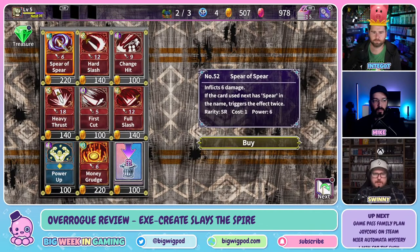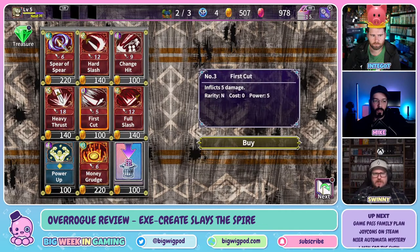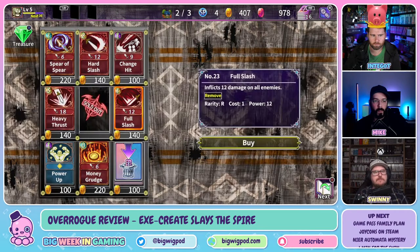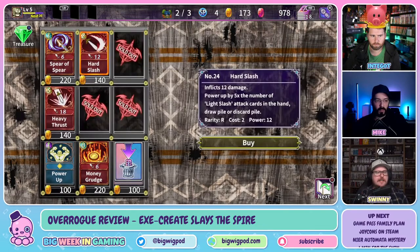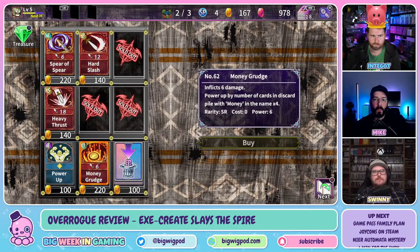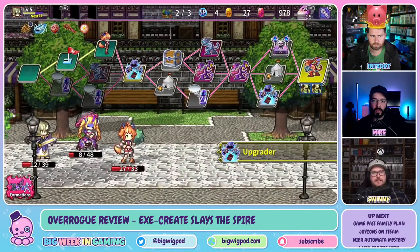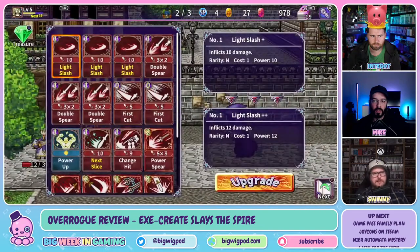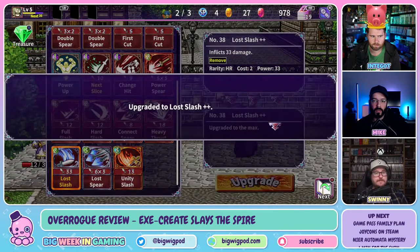What you do keep is the gold you earn and something called blightstones. With that gold, that's where the real hook of the game comes in. There's something called Sagan Gacha — like the mobile gacha mechanic — where you spend coins earned in the labyrinth to unlock more cards and treasures for your deck. That means next time you go on runs, more cards are available. There are five different deck themes with completely different cards in each, giving the game a lot of depth.